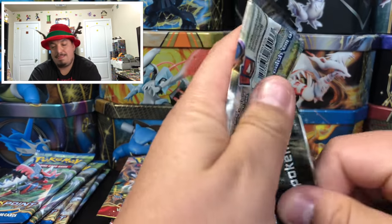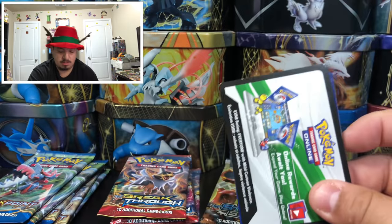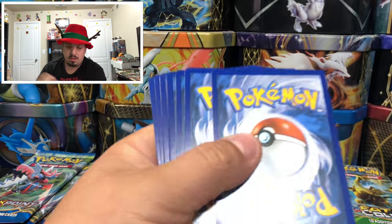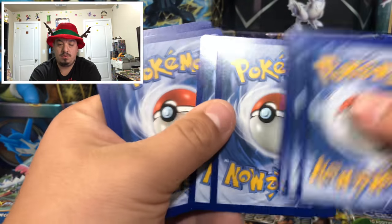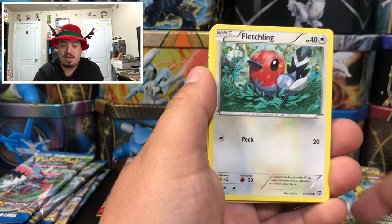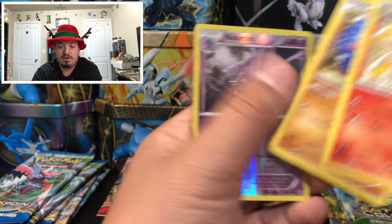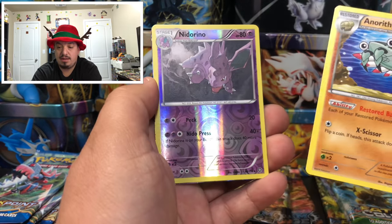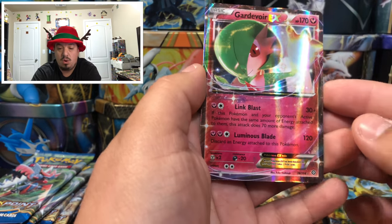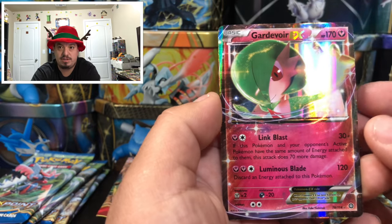Steam Siege with Volcanion on the front — already pulled a Volcanion EX earlier. We have Marill, Litwick, Hoppip, Meowth, Chimchar, Steel Energy, Persian, Shallows, and an E-Belter — rare holographic card.